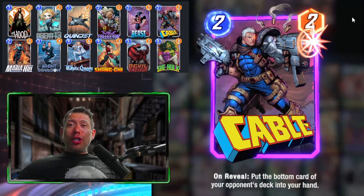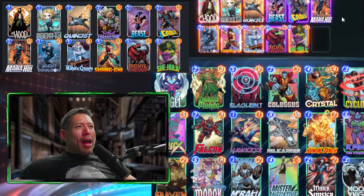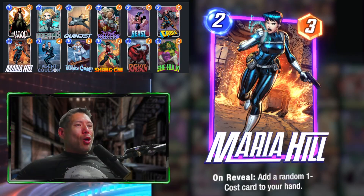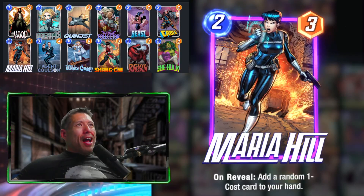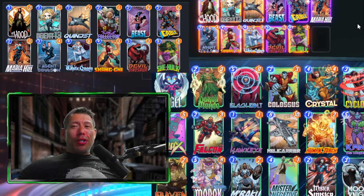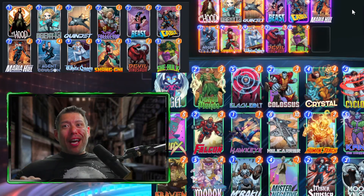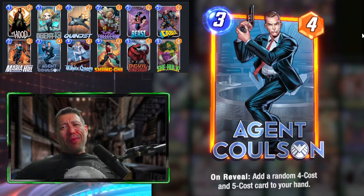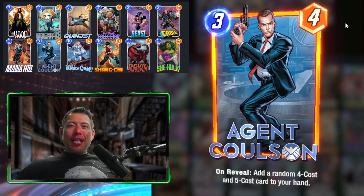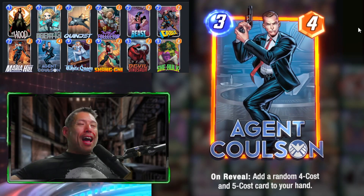Cable and White Queen give us intel on our opponent's hand, helping us figure out what kind of deck they're playing. Maria Hill got a lot weaker after the Quinjet nerf, but she's still a great card. Getting random cards from Agent Coulson, Maria Hill, and Agent 13 means we can play cards our opponents aren't expecting. Agent Coulson is one of my most fun cards — there are a lot of great four and five-cost cards he can give you, potentially a win condition you didn't have before.